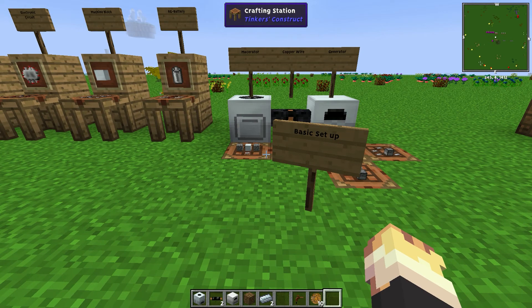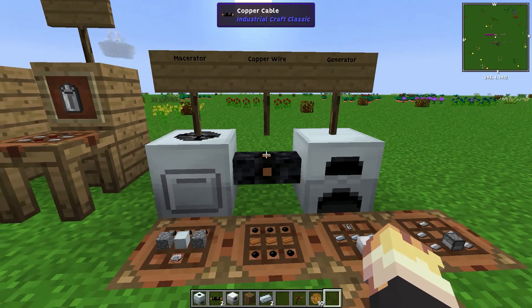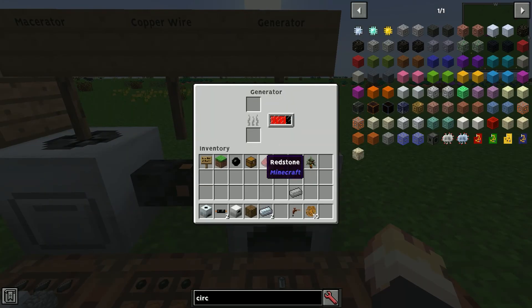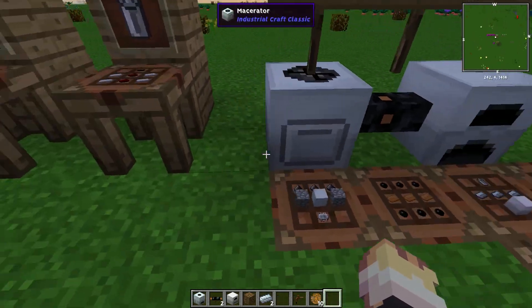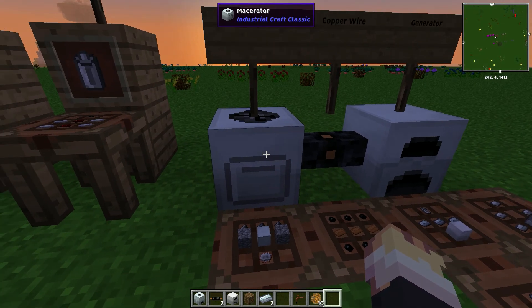Now we go on to a simple basic setup that's probably the first thing you're going to want to be making machine wise. It's going to be a generator and a copper wire connected to a macerator. The generator — you just put anything that burns in there, it produces power and has a tiny bit of a battery bank. You can use a copper cable to transport power to any of the machines. The macerator — you put ore in the top slot, it goes across the progress bar and produces two dust of whatever ore you put in. So a piece of iron ore gives you two iron dust. Iron dust you just stick in a furnace and it cooks each of them into an ingot. So a macerator doubles your output of your ores, which is very handy.